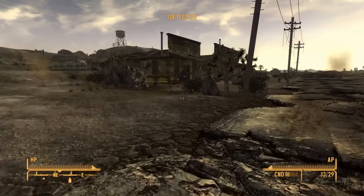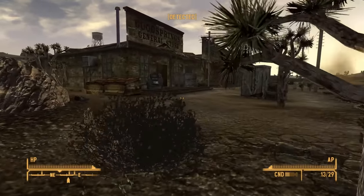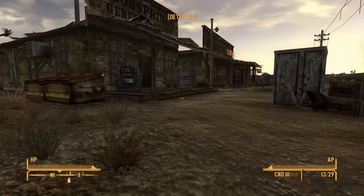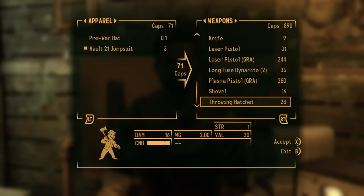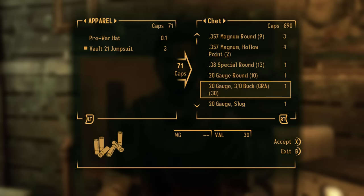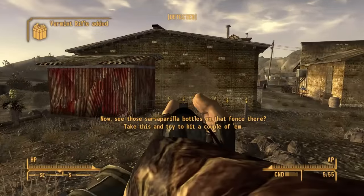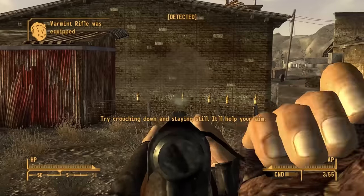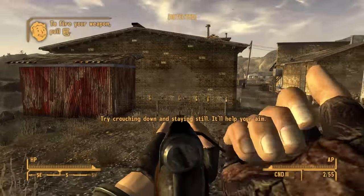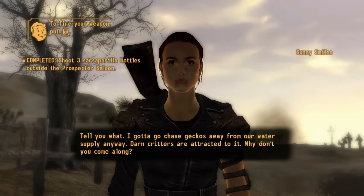First things first, if I want to take out people reliably without making my presence known I will need a suppressed weapon. Fortunately Chet in Goodsprings always seems to have plenty of silenced .22 pistols in stock along with a good amount of ammo. I continue crawling around the town and help Sunny deal with the local bottle menace. She also gives me the varmint rifle — normally very unimpressive, but for today this may be the greatest weapon to grace my hands.